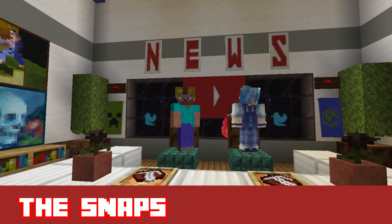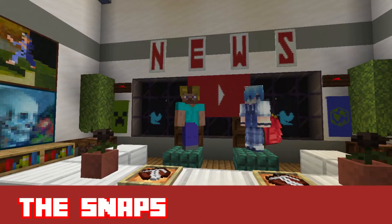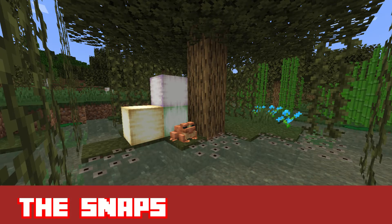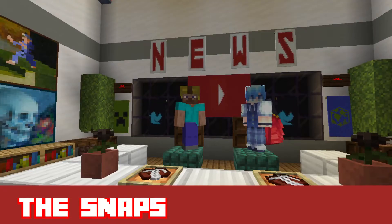Indeed it is. These two fantastic sneak peeks include countless features to look for. In the snapshot itself on Java Edition, you will be able to traverse the deep dark biome filled with endless skulk lurking around, build with a new wood type known as the mangrove wood, play with your new friendly amphibian the frog, and try out the new block that kids love to play in — the mud.